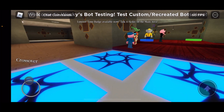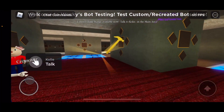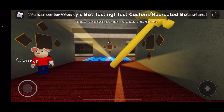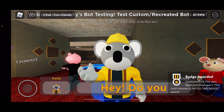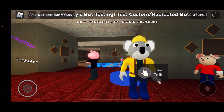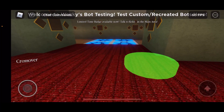Don't worry, nothing bad is gonna happen. You see that golden hammer — touch it and you will get the badge. There we go! Let's see if Koly has anything to say... well I guess he doesn't.